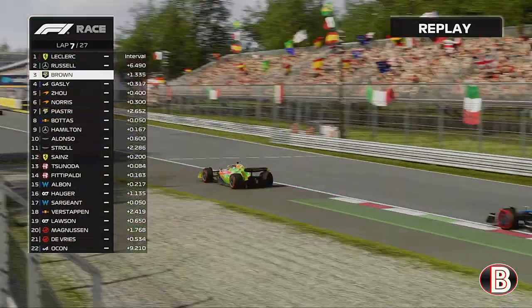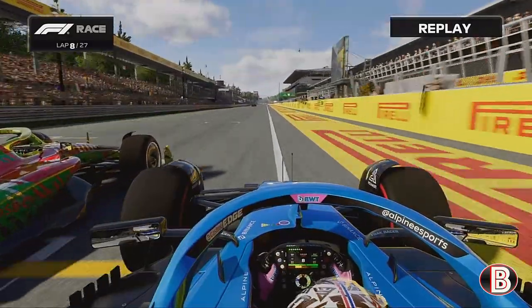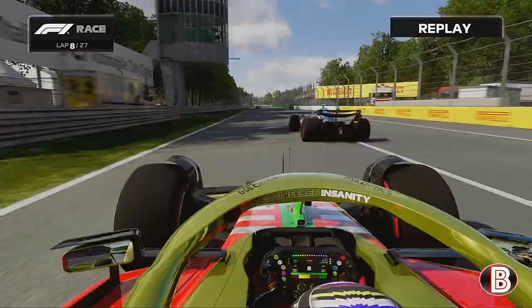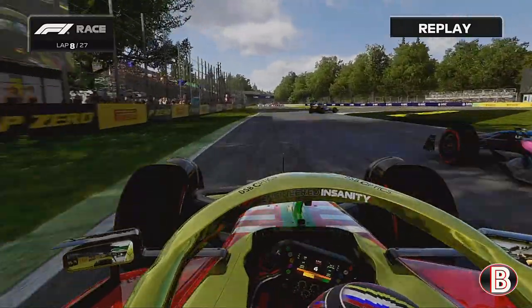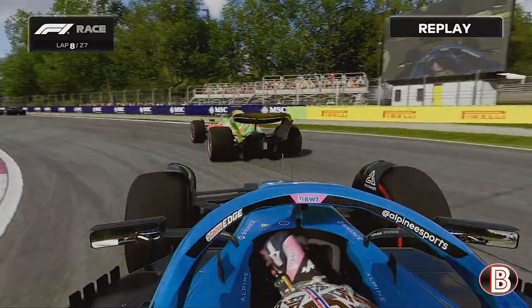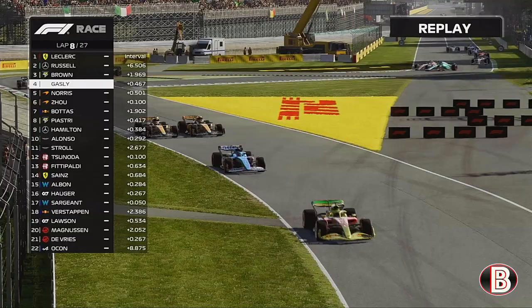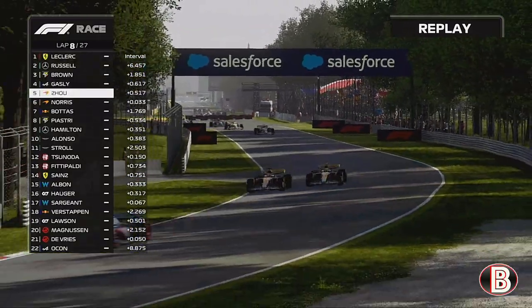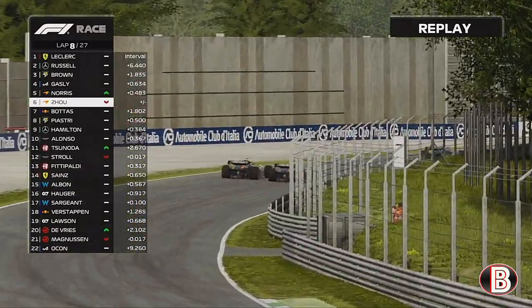We ran a bit wide, George has pulled the DRS and bolted. Unfortunately we're wheel to wheel with Gasly once again. A McLaren has a big contact with Pierre Gasly — a bit of his front wing goes flying off into the air, and hits our rear tyre. We may have a puncture, but I think we may have just got away with it. Gasly got front wing damage.